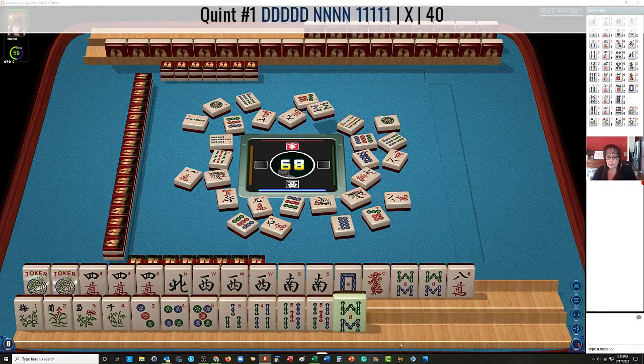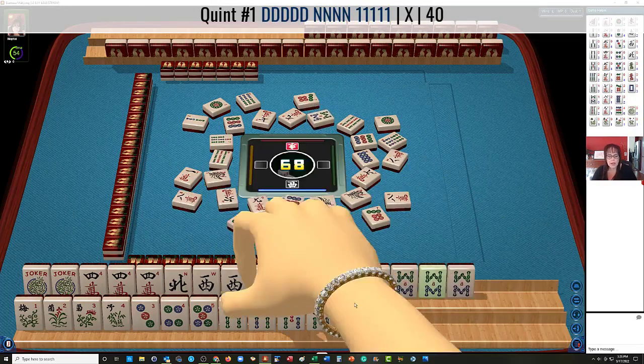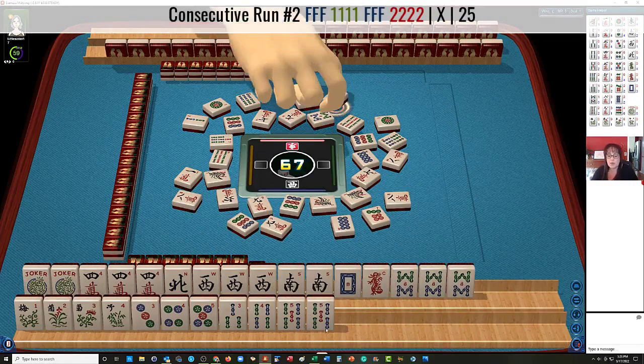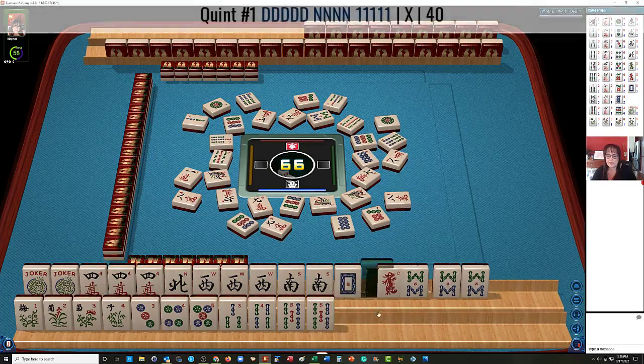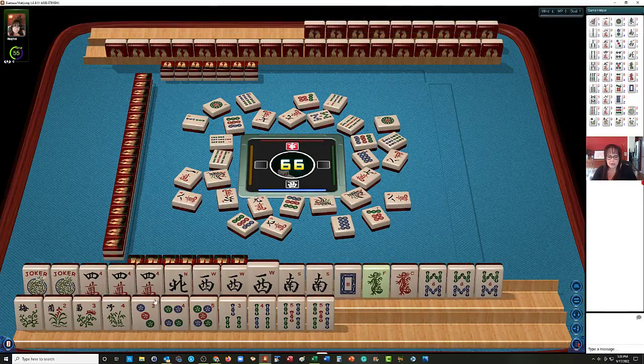One dot. Now there's an eight bam. Let's discard the eight crack. Eight characters. Maybe we should do the four crack, five bam mixing kong, and then use the eights up there for the quint. Let's stick with this pair hand though and see what happens. We have tiles we can discard.